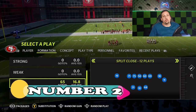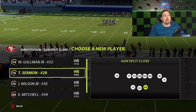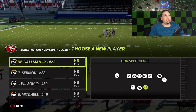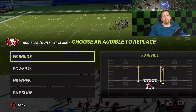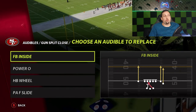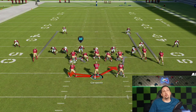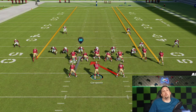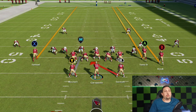The gun split close — a couple things you can do to make this formation even better. Number one, always put in a running back at the fullback spot. For blocking, the fullback might be better, but ultimately I find it's best to just put in your best running back. My favorite run by far is the fullback inside, which is another reason you want an actual running back there because most fullbacks aren't good enough to run that play. As far as run plays go, you have the option to go in either direction.